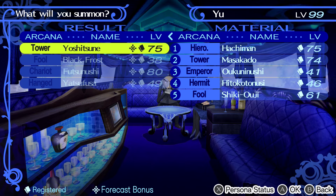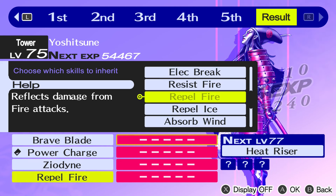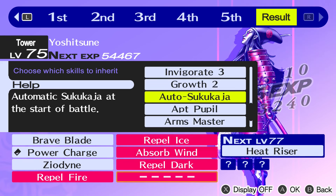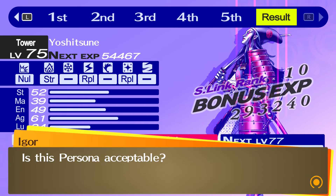After you have done all the previous steps, you can fuse Yoshitsune. This is a special 5-persona fusion involving the Personas we previously made, as well as Masukado and Akumi Nushi. Masukado needs to be level 74 ideally, because they learn Arms Master, which reduces the cost of physical skills by half. At this step we can only pass over 5 skills at most, so the ones for this build will be: Arms Master, Repel Fire, Repel Ice, Absorb Wind, and Repel Dark.